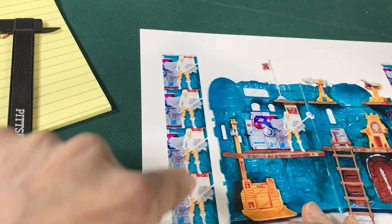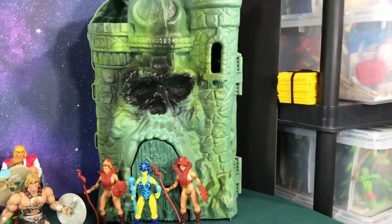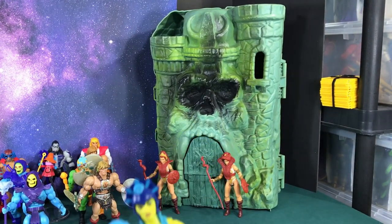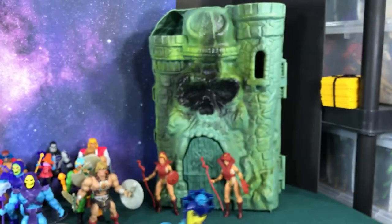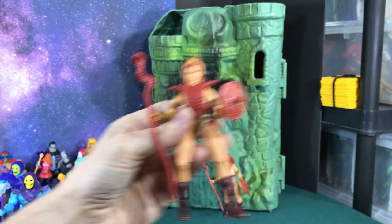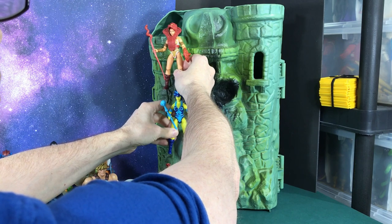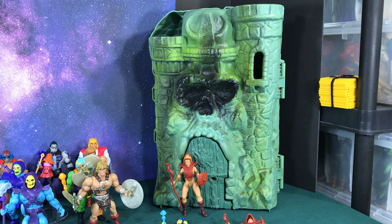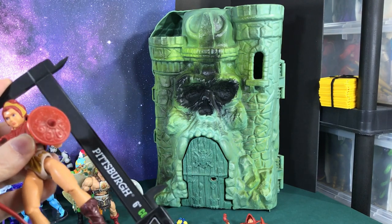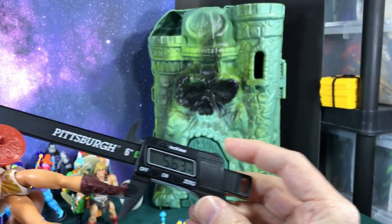So approximately 3.2 — we have right here 1, 2, 3, and a fifth of one more figure. I have my old castle from the 80s here. I'm guessing these figures are the same size as the Sorceress figure, so if I measure one of them, I can multiply by 3.2 to find the new castle's height. Let's measure Tila — from her foot to the top of her head she is 5.63 inches.